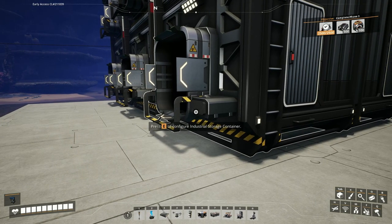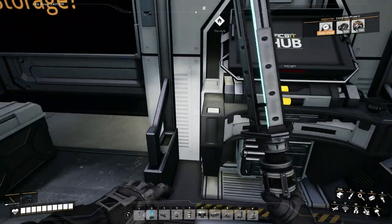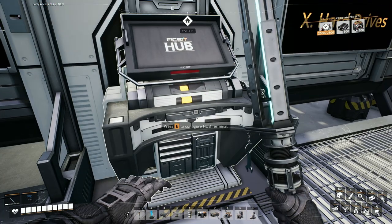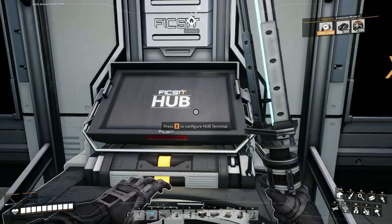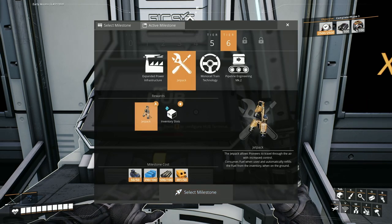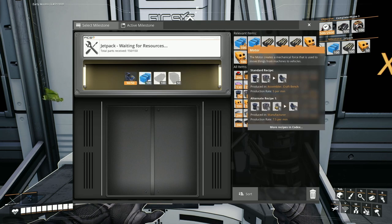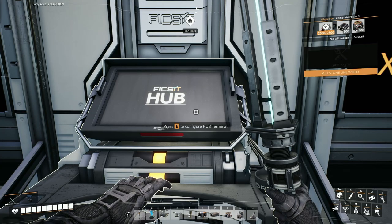I'll see you guys there for the next unlock which will be the jetpack. Right, here we are back at base. I've got 380 fuel which is enough, so we're going to unlock the next thing — as I said in the last episode and on the to-do list, it's the jetpack. It's a tier six item — the jetpack gives me three extra inventory slots plus this very dangerous device. Let's do it. Remind me to pick up some motors.